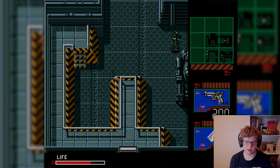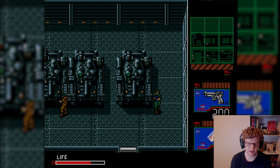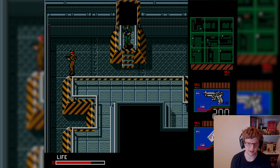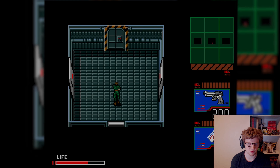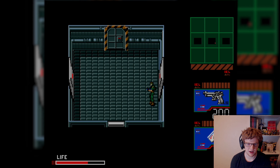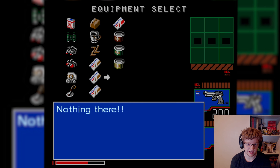Hello everybody, I am the Black Sigma, or you could just call me Eric, and welcome back to Metal Gear 2, inside the Zanzibar building. Apparently on the east side of the building there is a hang glider.